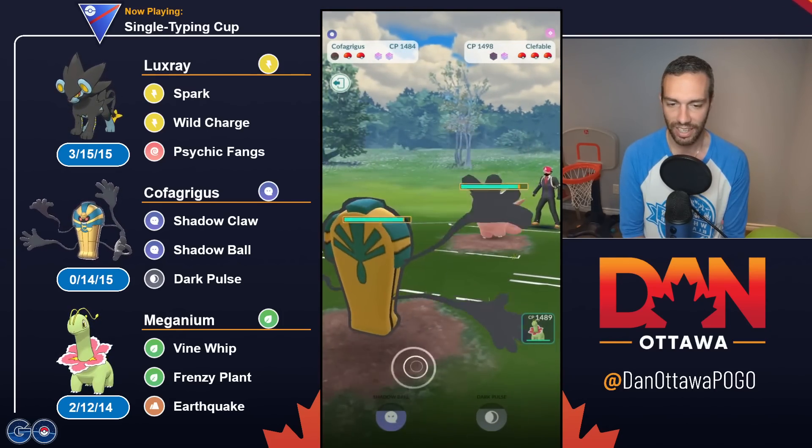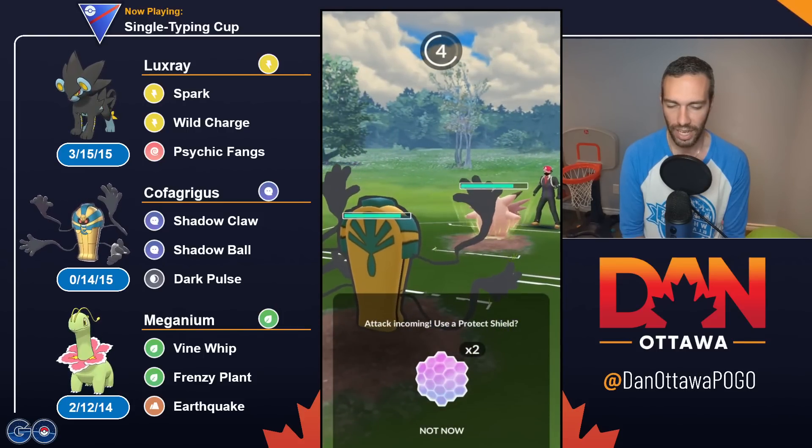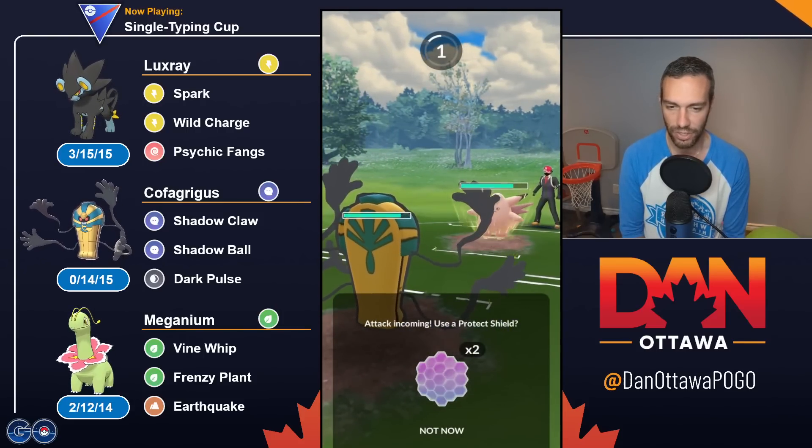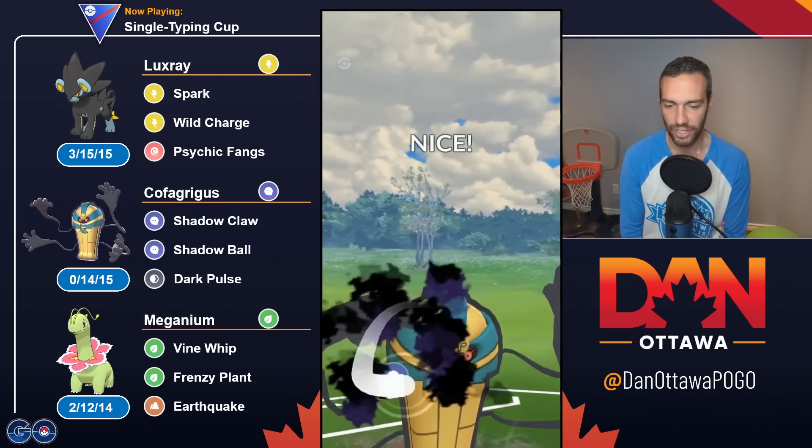They come in with Clefable — that is fine. I just want to get one Shadow Ball off. I don't need to shield, but I may shield. Shield. Yeah. And then get the Shadow Ball off. So we're at even shields.